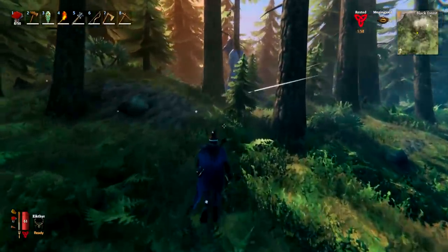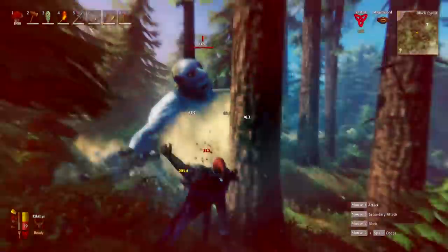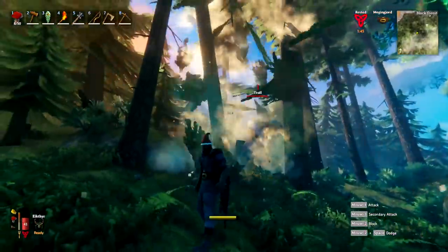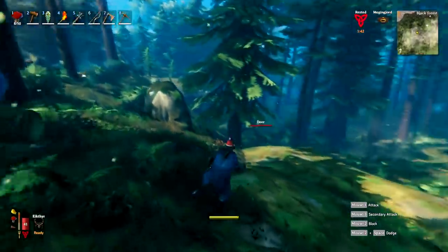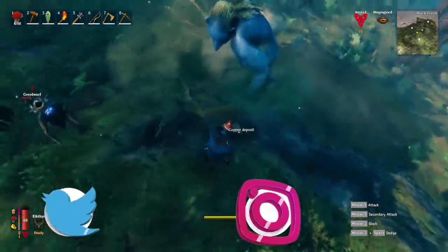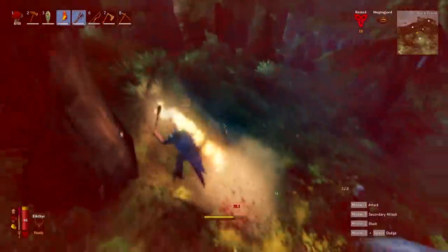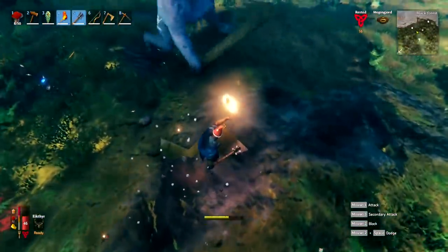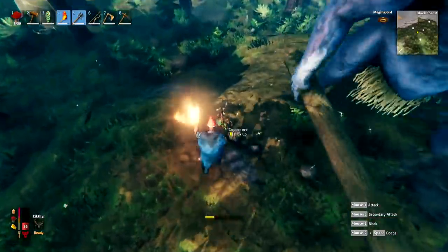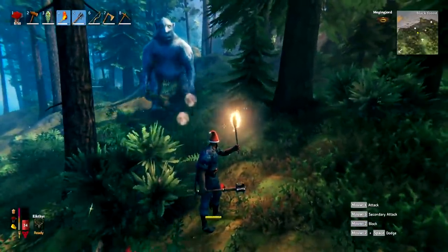When exploring and you find a troll, you might not want to just attack it or run away — actually get it to try to attack you. If you stand near the troll and dodge its attack just in time, it will attack the resources around you. You can get it to chop down trees, and it will also work near a copper deposit. The troll will smash away at it and do damage, getting you resources earlier in the game than if you had to wait for the right pickaxe.